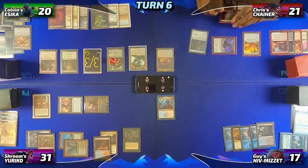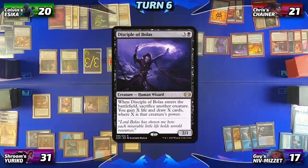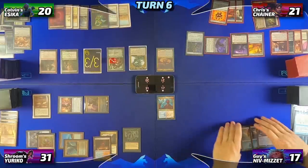Then Chris taps four mana to cast a Disciple of Bolas, which enters the battlefield and its trigger goes on the stack. The table notes they can't respond to Chris drawing the cards after the trigger resolves. Are you sure you want to play that? Guy has a Hull Breacher — he's trying to figure out how to respond. The interaction between Chains of Mephistopheles and Hull Breacher is being worked out.